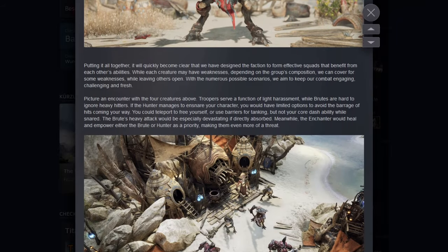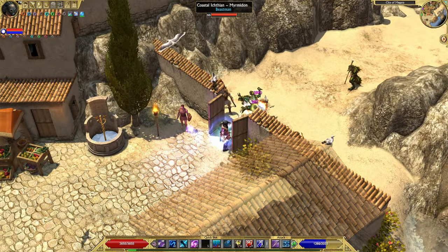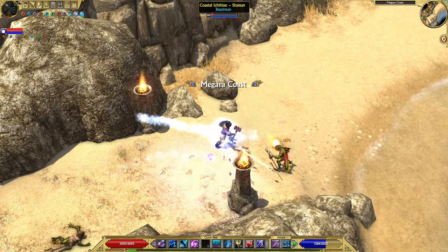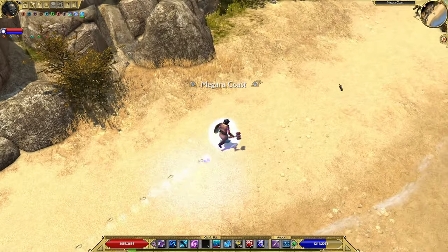This month we get a look into one of the monster types of the upcoming game. This monthly announcement includes one artwork, two concept arts, two in-game screenshots and three GIFs, as well as explanatory texts.